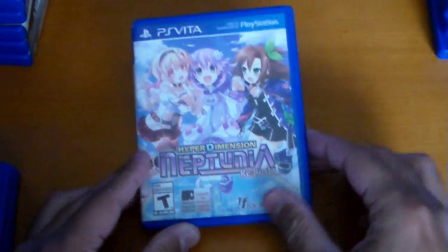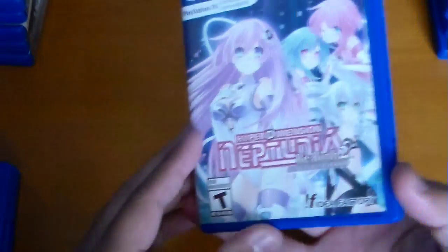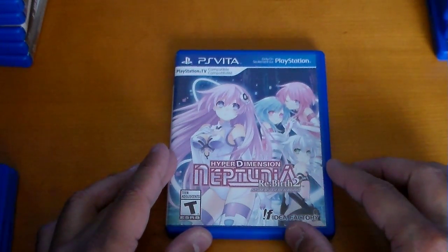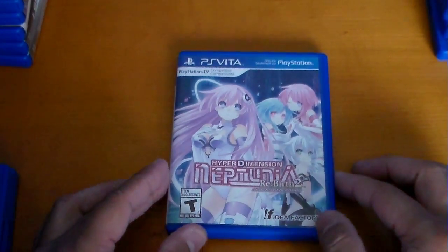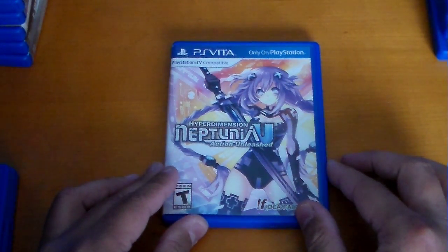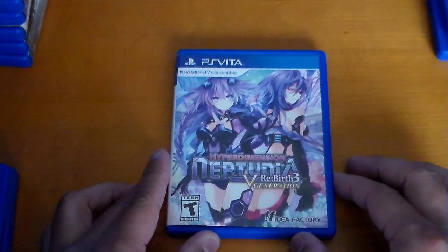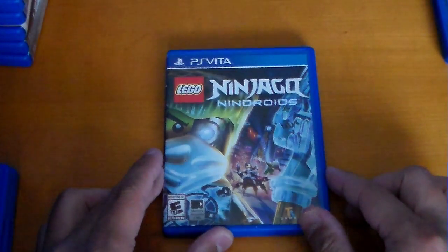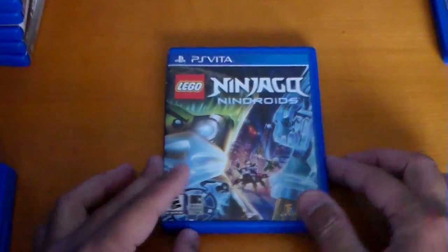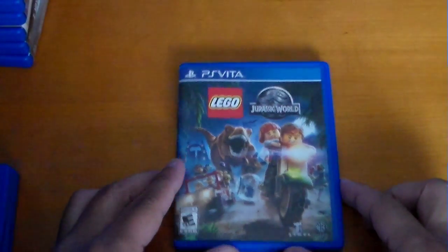Some Neptunia games: Hyper Dimension Neptunia Rebirth 1, which is the remake of the original. Hyper Dimension Neptunia Rebirth 2 Sisters Generation, the enhanced remake of Mark 2. Hyper Dimension Neptunia U Action Unleashed. Hyper Dimension Neptunia Rebirth 3 V Generation, the remake of the original Victory. A couple of LEGOs: LEGO Ninjago Nindroids, LEGO Ninjago Shadow of Ronin, and LEGO Jurassic World.